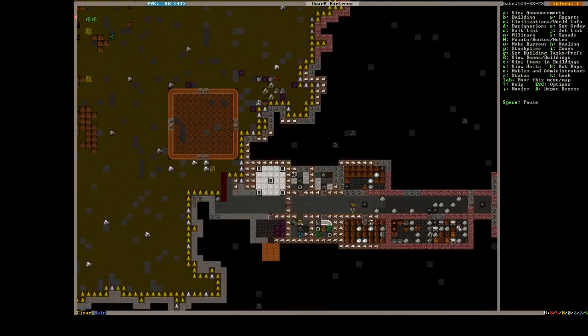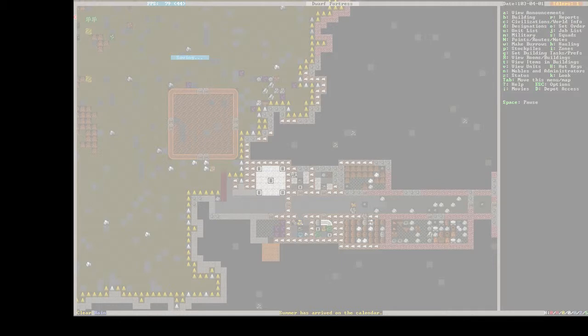We're actually gonna build it as an offshoot of the refuse stockpile. The reason is the butcher is gonna create a lot of refuse — you can just quickly throw it in there. You might get a few unhappy thoughts from running through the garbage, but that's okay. Later on we're gonna want to expand the refuse stockpile anyway, so it's nice having a little extra room.